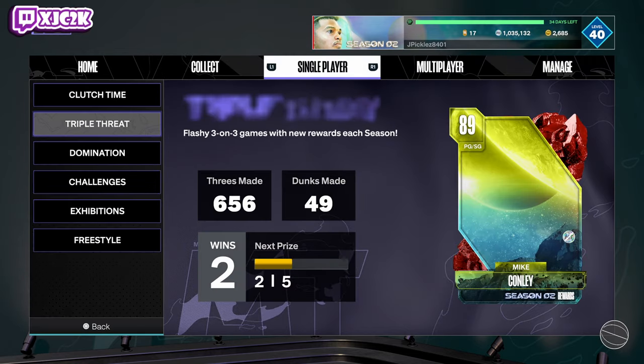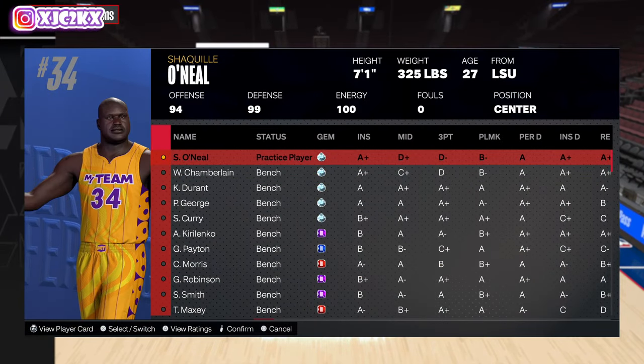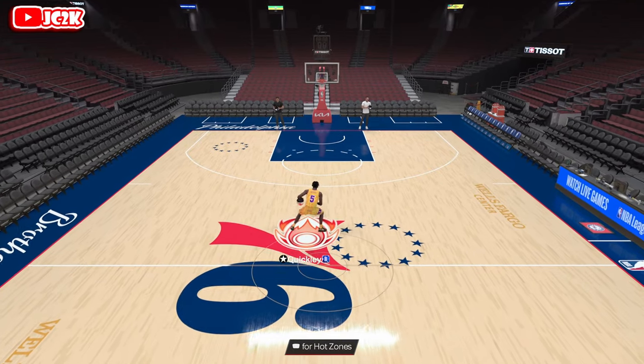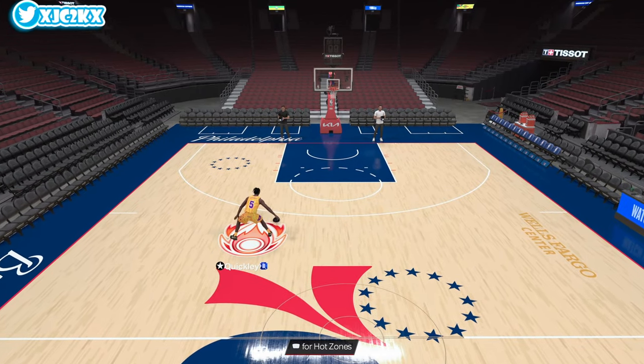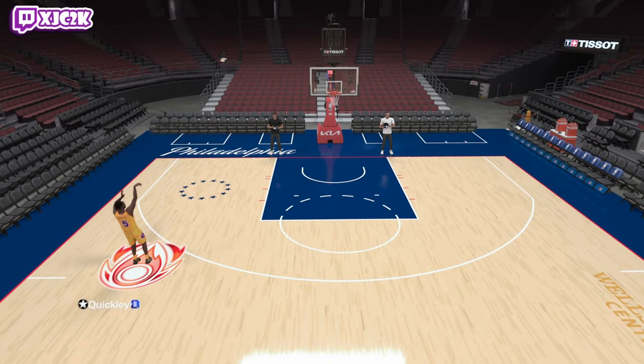We have to see how he moves number one, and what his release and animations are looking like number two, to determine how good he is as a Sapphire scoring point guard. At this point I feel like Sapphires and Emeralds for the most part, with a couple of exceptions, aren't really truly top cards in the game anymore. He moves like okay — his movement is decent-ish, but it's not great, not going to be incredible.